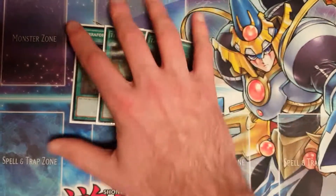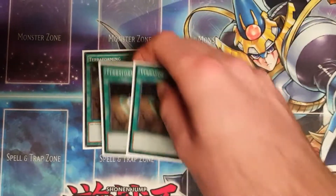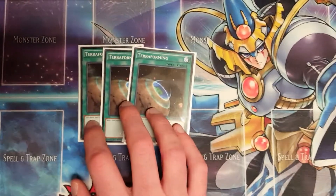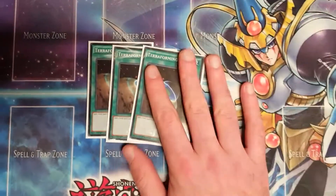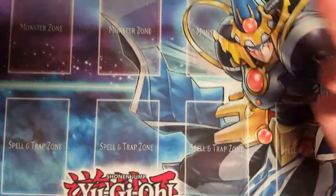Three Terraforming — we don't have Set Rotation anymore. I did have a Destrudo build of this but it's not very relevant; the deck isn't fast enough for Destrudo to be effective. I'm happy that Terraforming was the card that stayed and not Set Rotation, just because I hate playing garnets in the deck.